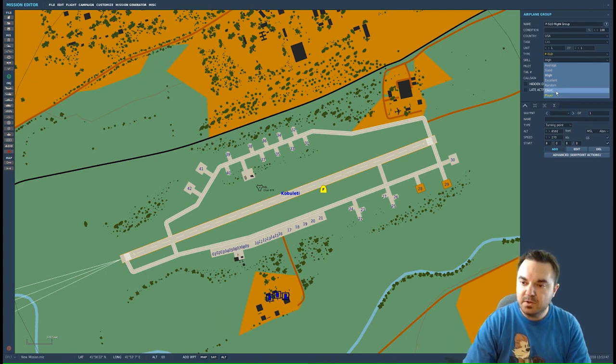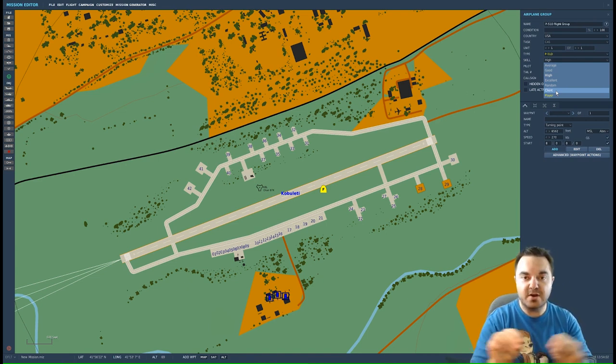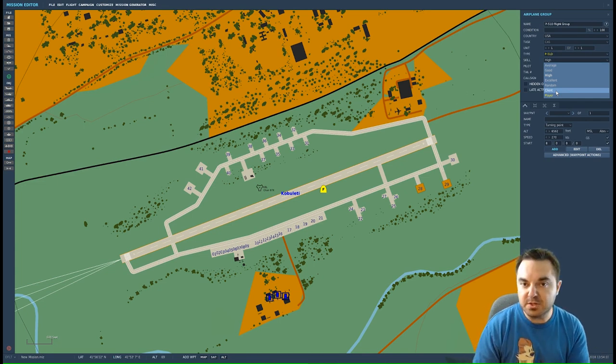Client aircraft will not spawn if nobody is there to occupy them. So if you fill the entire airfield with aircraft set to Client and only one person joins, only one aircraft will spawn. If five people join, whatever aircraft they put themselves into are the ones that participate in the mission — all the other ones just won't exist.